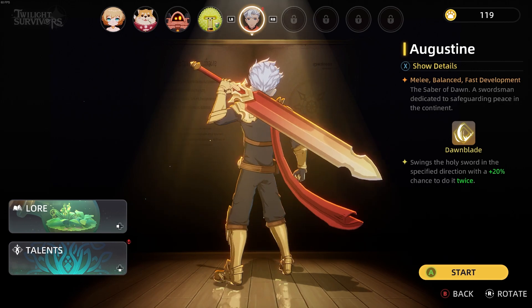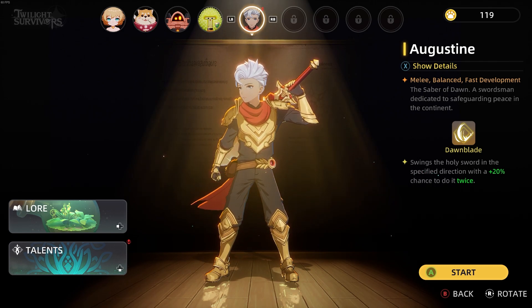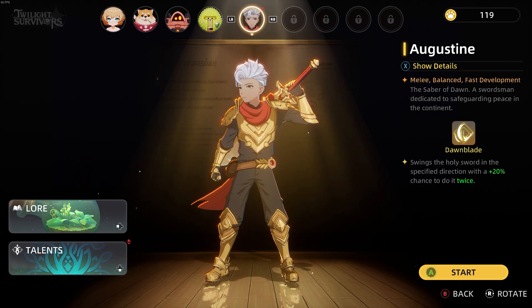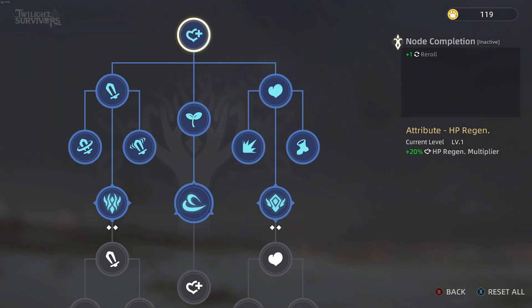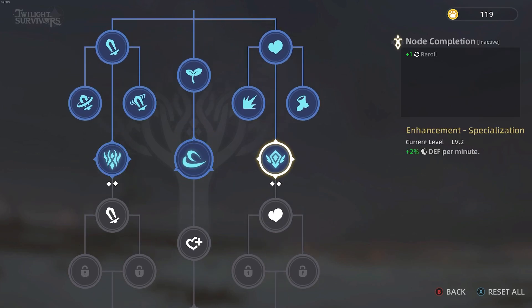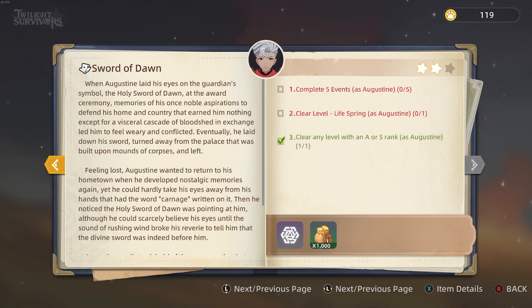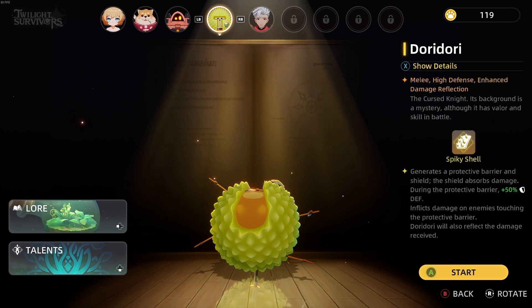Lilia is a hammer user who likes to hit the ground and use shockwaves. The last character I unlocked was Augustine — he uses a sword and can slash things around him, with a chance to swing a second time for every swing. It actually triggers off itself, so it gets pretty ridiculous. As you play these characters you'll also see they have talent trees at the bottom. The blue skills are default, and as you complete their lore you unlock more of the skill tree.